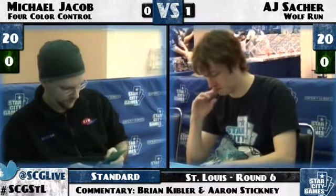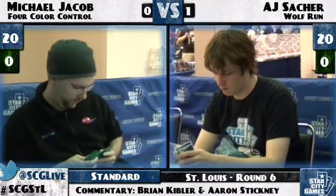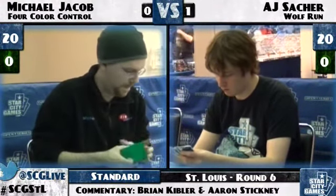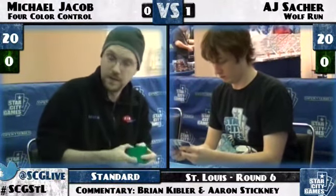Ratchet Bomb's pretty awful here. He'll likely remove Timely Reinforcements and Pacifism. Day of Judgment maybe stays in — he likely expects AJ to bring in Thrun, so having it as a follow-up is good, plus clearing opposing Titans is nice. AJ's sideboard has Beast Within, Thrun, and Garruk Primal Hunter — all of which will certainly come in. He'll likely sideboard out Viridian Emissaries and Slagstorms, and Galvanic Blast is another pretty weak card here — about six cards that certainly come in.